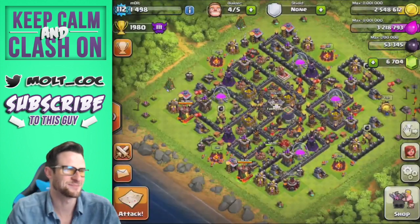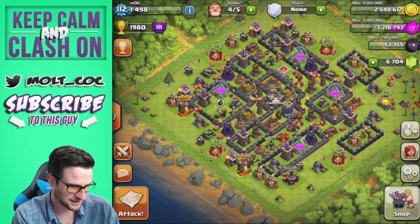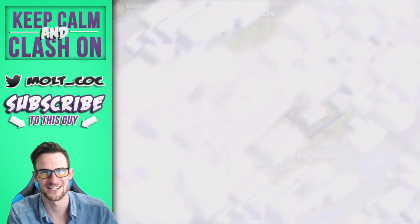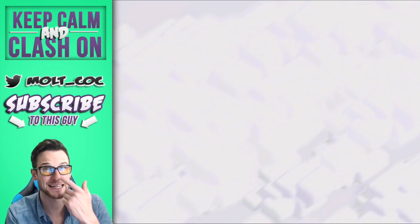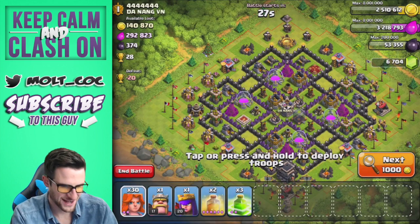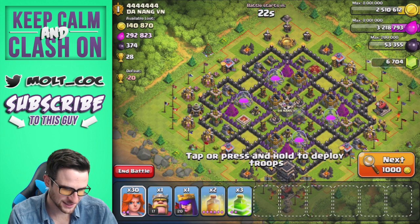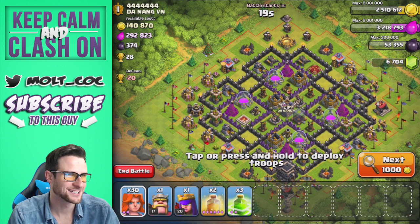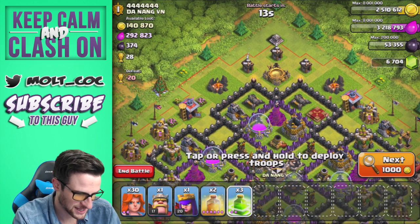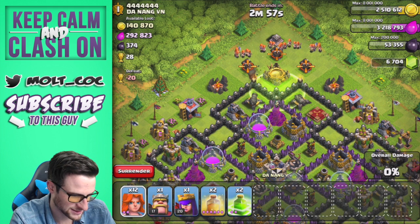Let's try and get a live one in here. I've got a whole bunch of valkyries trained up again for you guys. I'm not looking for anything specific, just something that could be a funny attack, but hopefully with a good amount of loot as well. All right guys, I think we're going to try this base — it has pretty good loot and it's a pretty good base. I'm very interested to see how the valkyries work on it.